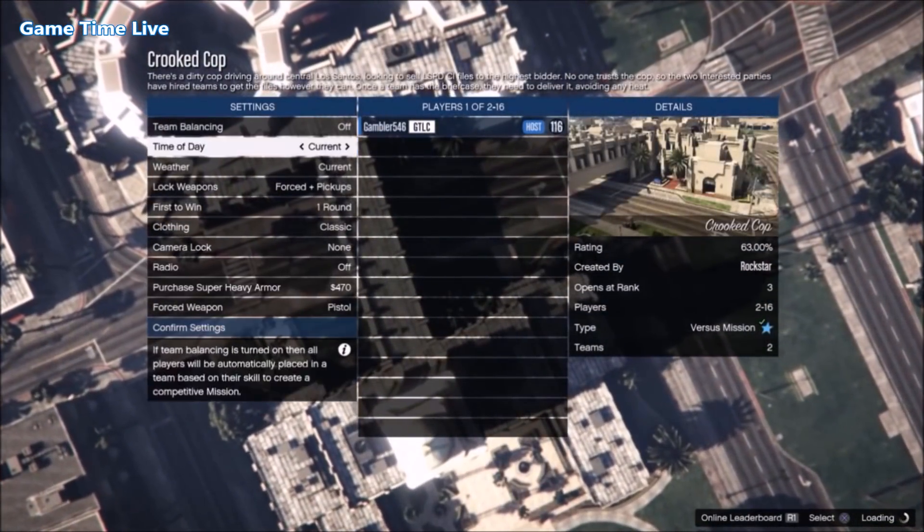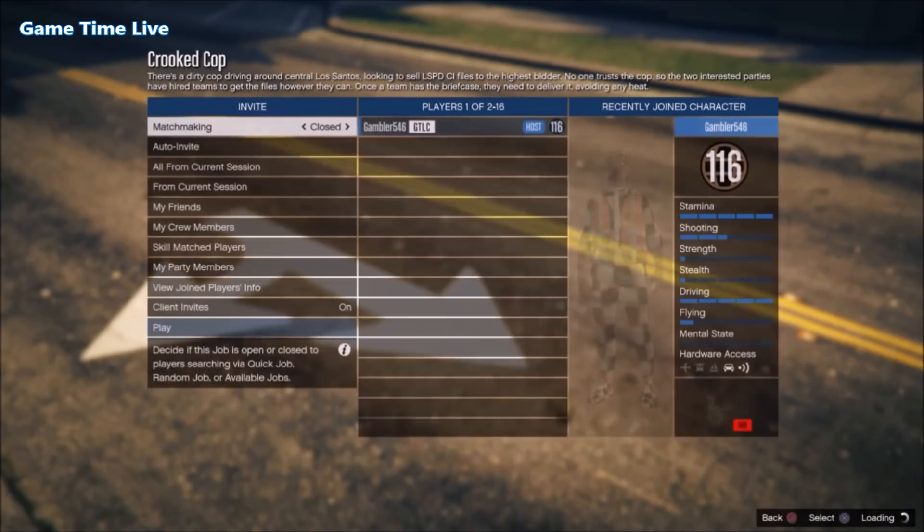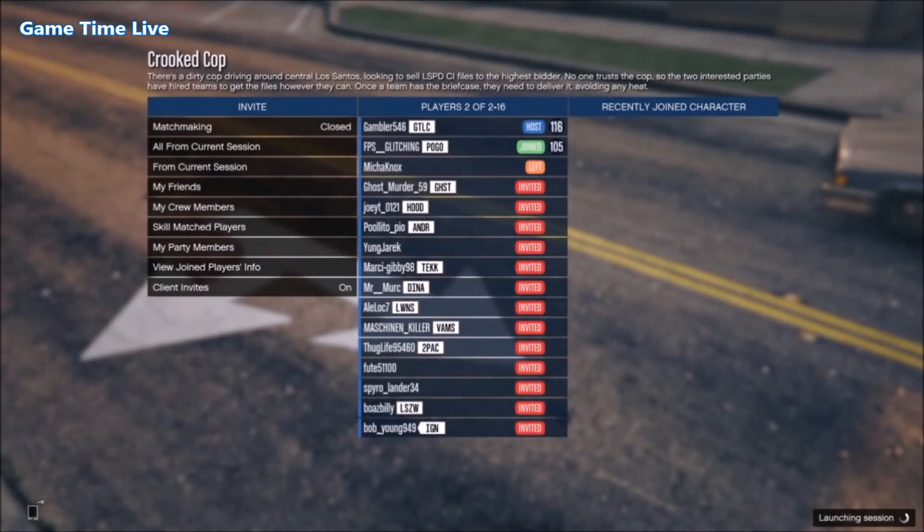Once you've started up the job, go over to clothing and set it to player owned. Just invite a friend or anyone to help you out. Once you have invited a friend or a random person, go ahead and start up the job.